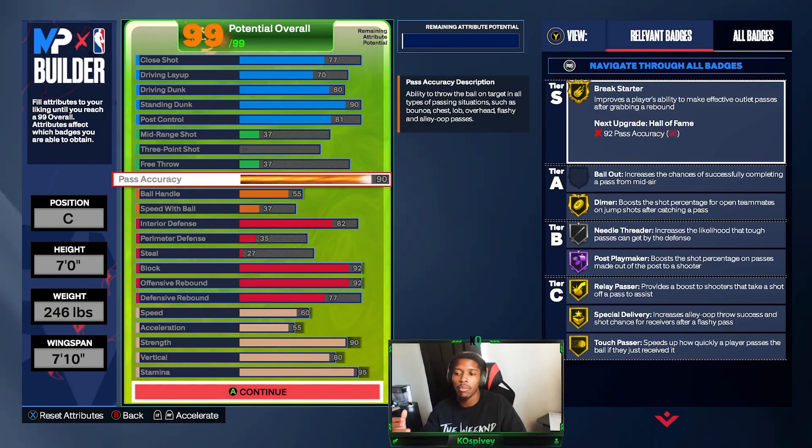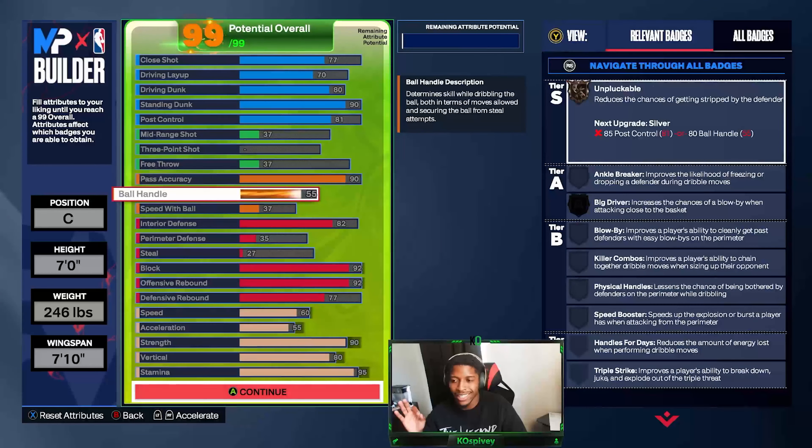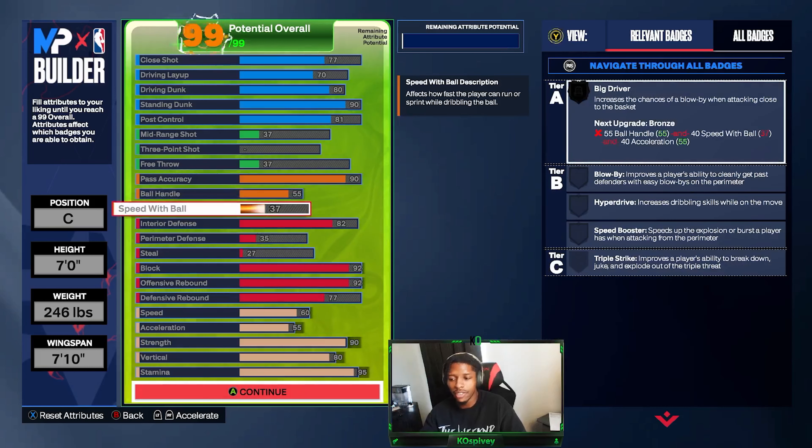90 pass accuracy gives me gold Touch Pass, gold Relay Passer, Hall of Fame Post Playmaker, gold Dimer, and gold Break Starter. Getting a rebound and throwing it out quickly can save your offense a lot, so that's why I made pass accuracy so high. 55 ball handle — just so I can get Unpluckable at least on bronze. 37 speed with ball — I'm not dribbling down the court, I don't need speed with ball.